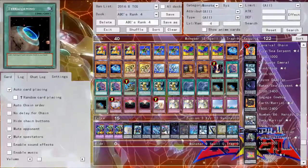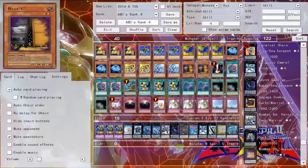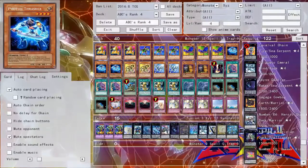Today I want to talk a little bit about ABCs. In another video this week, we'll be talking about side deck cards that you can side against ABCs, but for today we're mostly talking about why this deck is good and why you need to prepare for it. There are two different variations on ABCs. This one you're looking at now is the rank 4 variant. There is a rank 5 variant that uses Transmodify and Galaxy Soldier. Looking at the OCG list, the rank 4 variant with a bunch of traps has turned out to be the most consistent variant — there's no doubt about that.